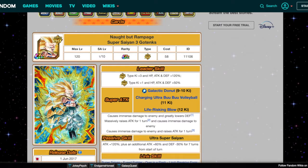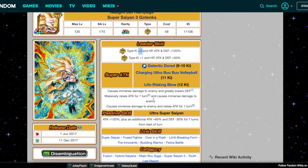This Super Saiyan 3 Gotenks, by the way, is still a very very strong unit. Where they lack is defense. The leader skill — as you guys have seen before — we raise it to ki+4 and 120%, then ki+2 and all stats 90%. He has three super attacks which is really cool: Galactic Donut at 9-10 ki, Charging Ultra Buu Buu Volleyball at 11 ki, and Life Risking Blow at 12 ki.